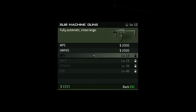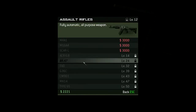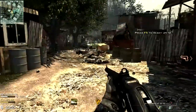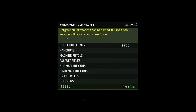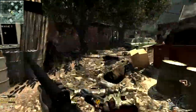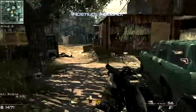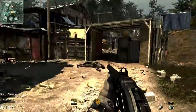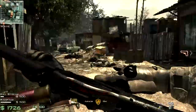Some machine guns. I want the MP7. I also want an assault rifle but I can't afford any. Oh well, doesn't matter. I should refill my ammunition. Okay, so for deflecting these waves there's actually a very easy strategy — what you want to do is hold out around here and just shoot as many of them as possible.